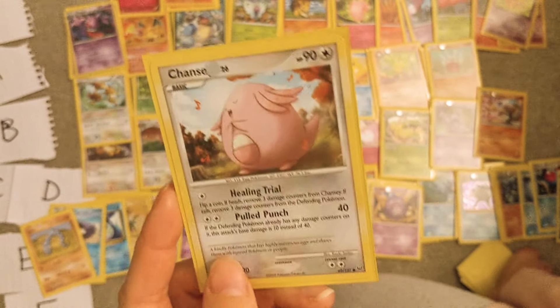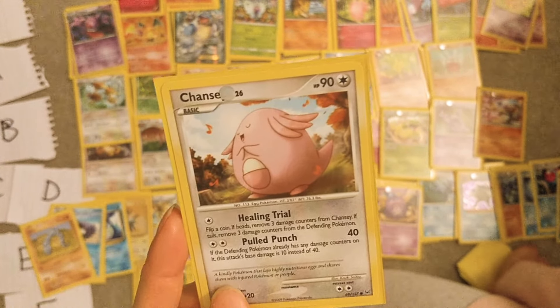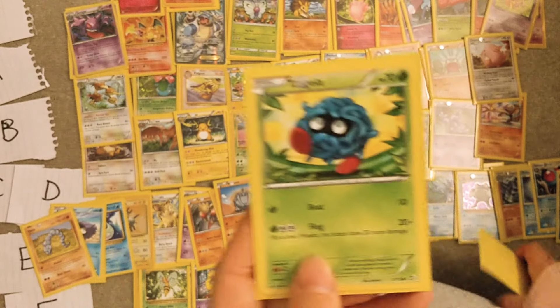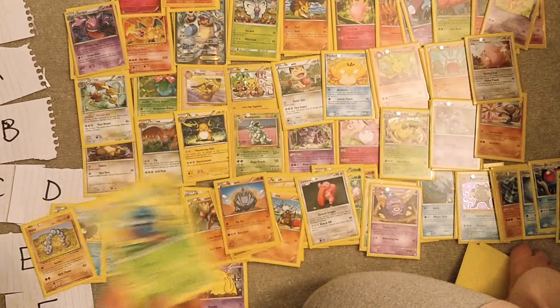Chansey is really cute, really cool, really powerful — I think it's probably B. Tangela — pointless, E.